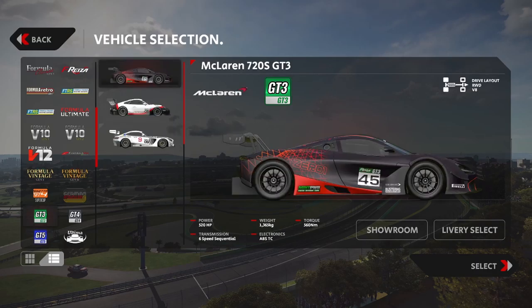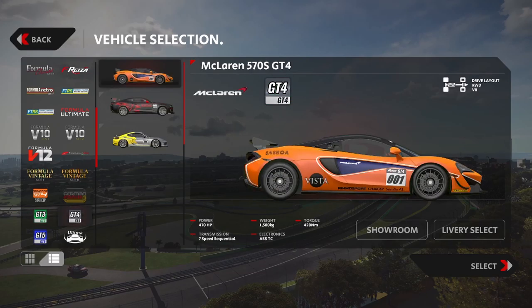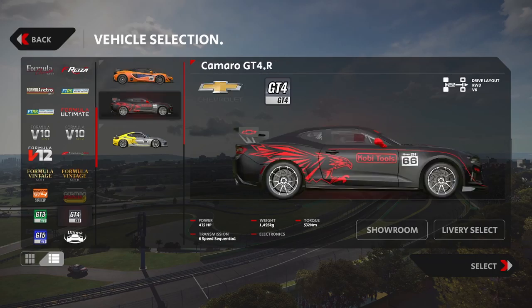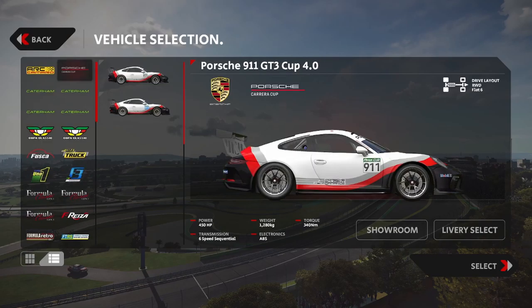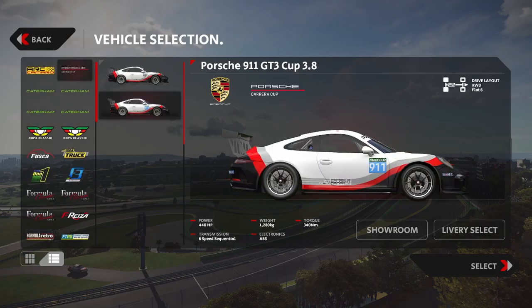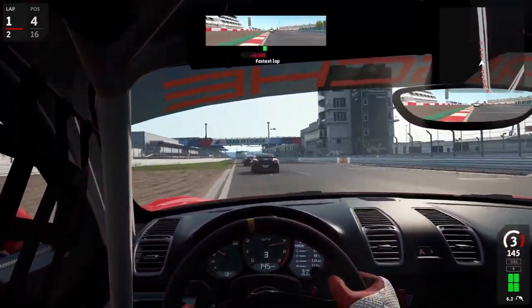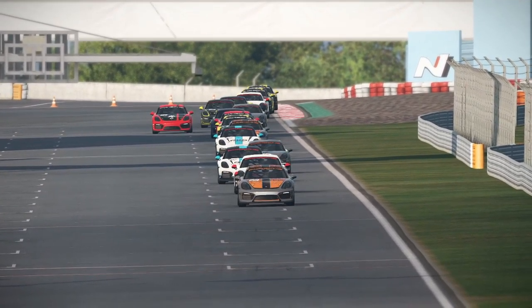In more detail, Automobilista 2 now features its own iterations of the Porsche 911 GT3R from 2016, the Mercedes-AMG GT3R from 2015, and the McLaren 720S from 2019; the McLaren 570S GT4R 2018, the Camaro GT4R from 2017, and the Porsche GT4 Cayman Club Sport from 2016 in the GT4 cars, and the two Cup cars are the current iterations of the 2020 Brazilian Porsche Carrera Cup Series.